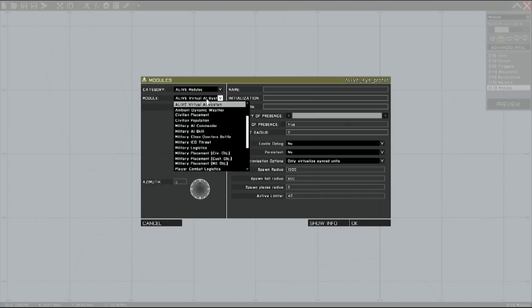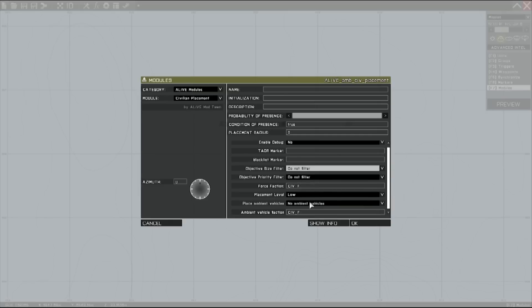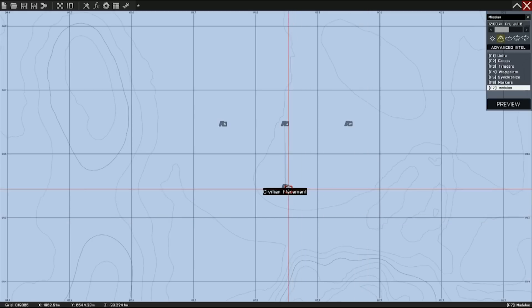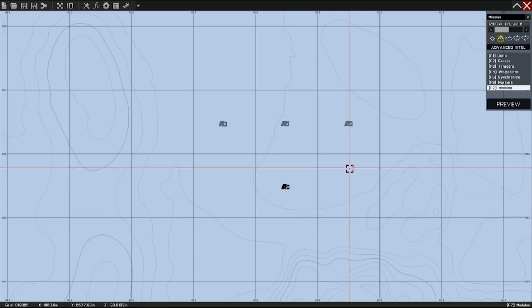Next thing we're going to do is the civilian modules. We're going to do the emplacement first. We're going to do the entire map, so we're going to go ahead and leave the TAOR marker blank. We're not going to ignore any objects since this is a smaller map. We'll leave it on low and we'll go ahead and give some low ambient vehicles. Sometimes the modules will group together — go ahead and remove the group and move on.